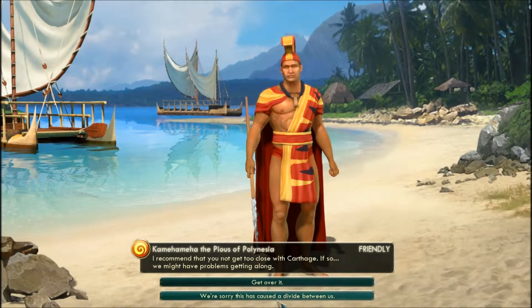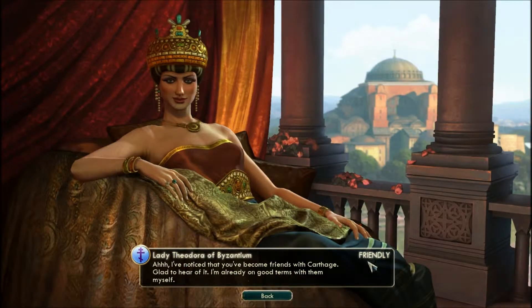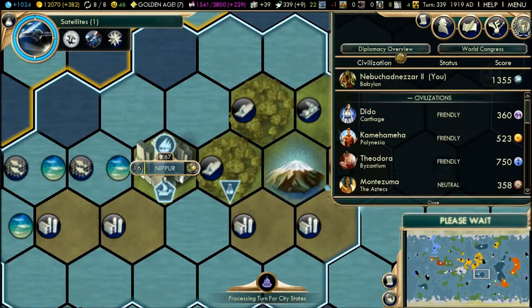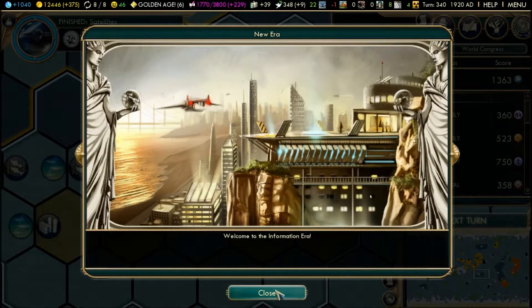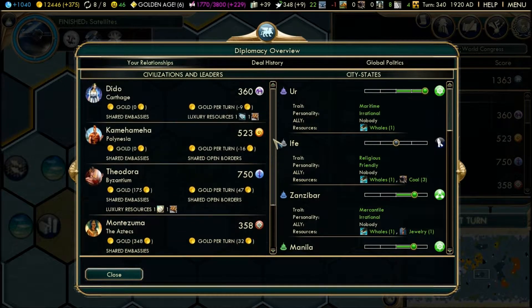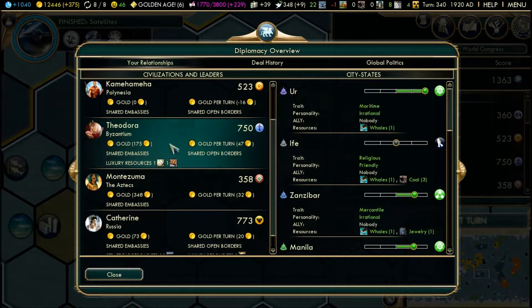Our friends are Carthage — fantastic. The Aztecs — I wonder how the Aztecs are doing. Montezuma — turn 32. Some new way, the sky seemed almost alien. Definitely — holy cow. Tomorrow belongs to the people who prepare for it today. 32 gold per turn, shared embassies, 348 gold in total. She's in trouble, but Byzantium is not so much in trouble — they're doing better in gold per turn though not in gold total.